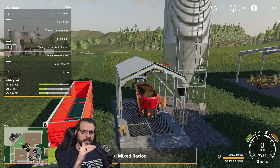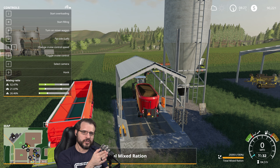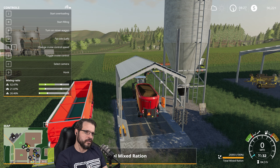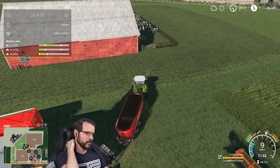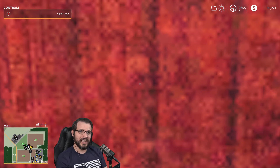The straw is almost to that upper arrow, so it's about as much straw as you can get. The silage is at the very, very bottom of that left arrow, so it's the minimum silage you can get. And then the rest is obviously hay. That's usually how I do it. You can do it however you want — if you just want to get it perfect every single time, it's obviously easier to do bales, but bales take longer.